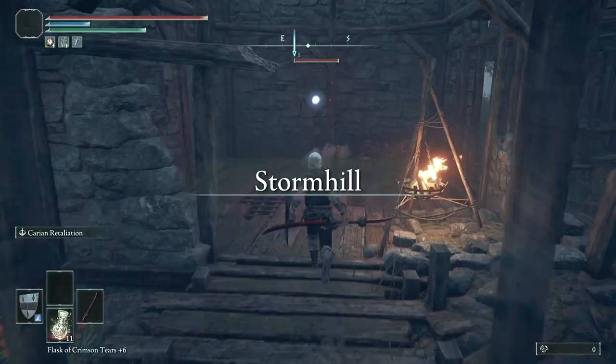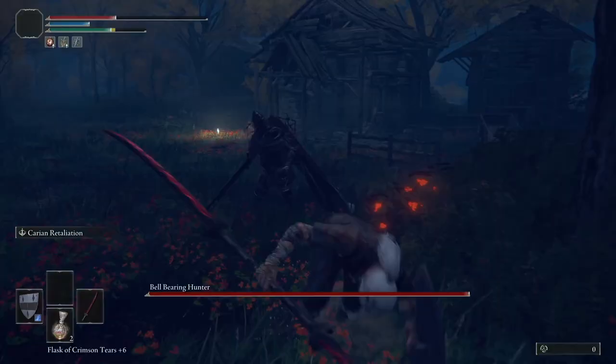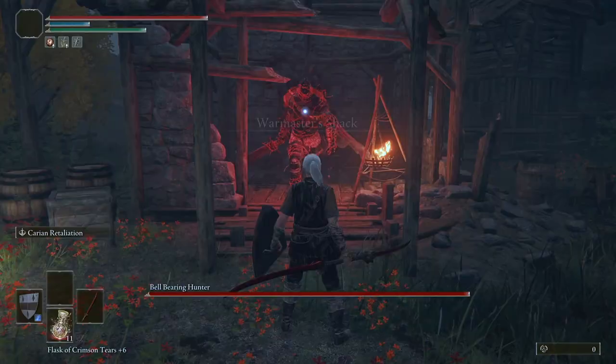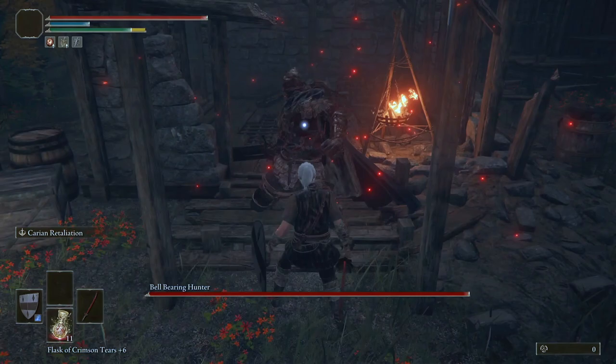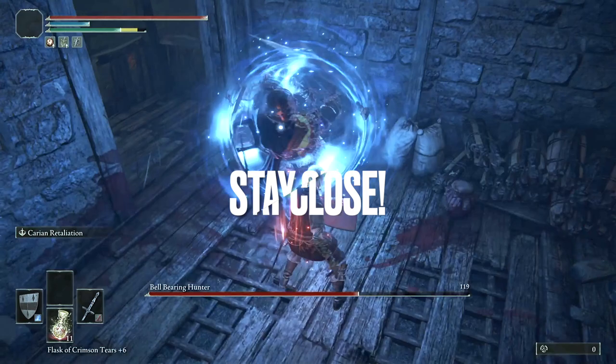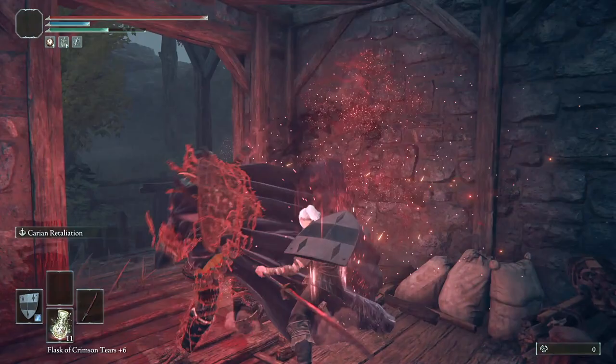This is the first enemy in this series where I could sum up the strategy in two words. Let me show you two clips to illustrate this. Here's what happens when you try and play passively and keep your distance from this guy. And here's what happens when you get right up in his face. So the two-word strategy for this fight is: stay close. If you back away from this guy even slightly, he throws his hard to dodge ranged attacks at you. If you stay close, he'll generally throw easily readable, parryable attacks at you.